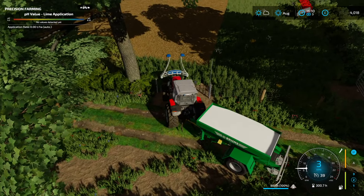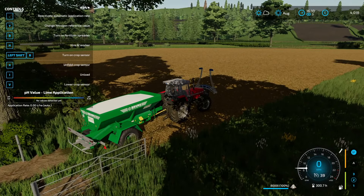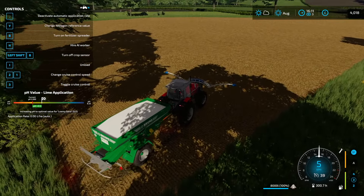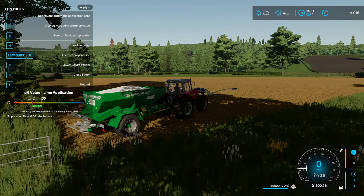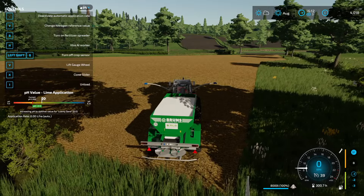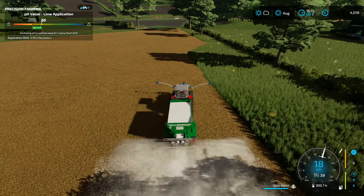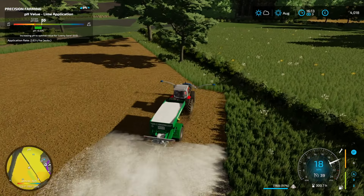We'll be a bit tight here but should be fine. First thing is to unfold the crop sensor and turn it on - brilliant. The pH value doesn't say anything until we're in the field. Once in the field it does show - so based on how much we have to add, we're doing all right. We'll open the slider, lower the gauge wheel, now it's active and we can get started. It should be a pretty good spread. With precision farming you don't have to get exactly all the bits - it sometimes gets bits you've missed, which is very handy.